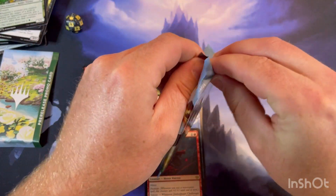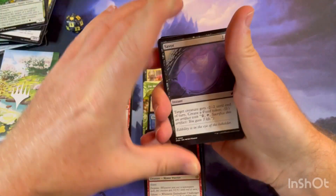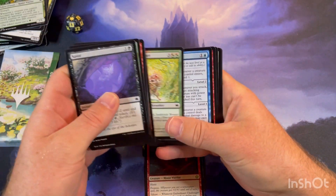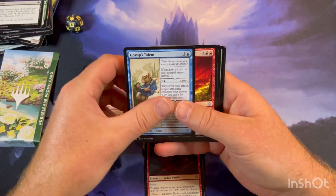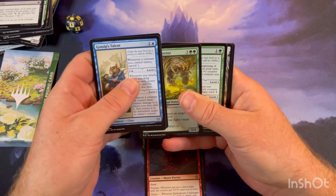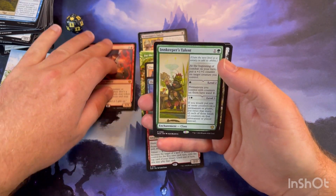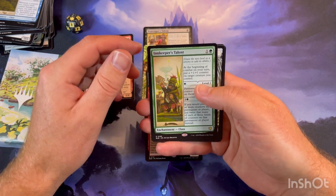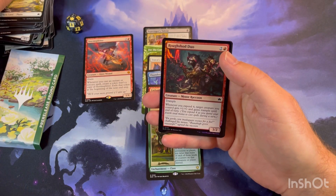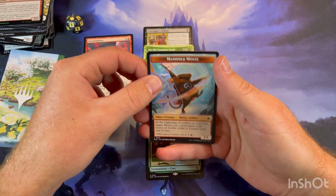Last pack: Gossip's Talent, Wildfire Howl, Hivespine Wolverine, and Innkeeper's Talent. This would be pretty good for a sealed deck and it's pretty awesome in Constructed — don't know if it holds the value in Standard. And it's gonna be Rose Shoot and Manifold Mouse.